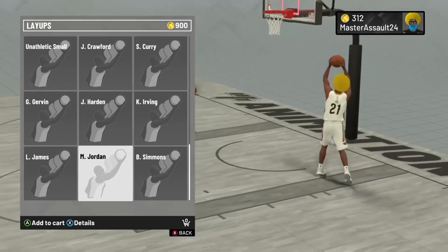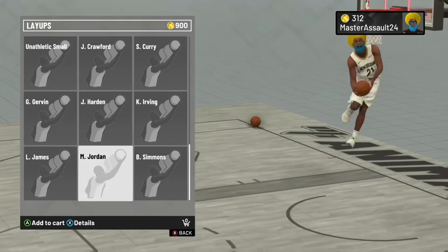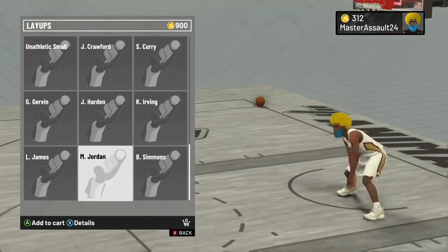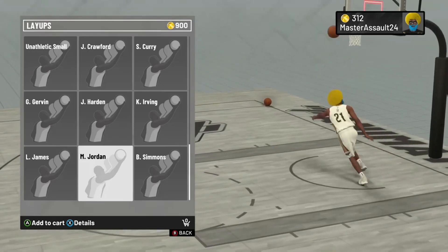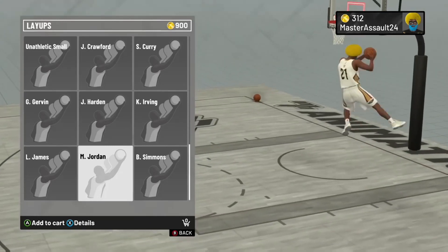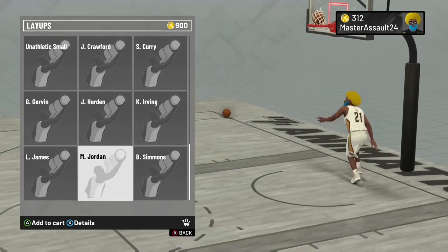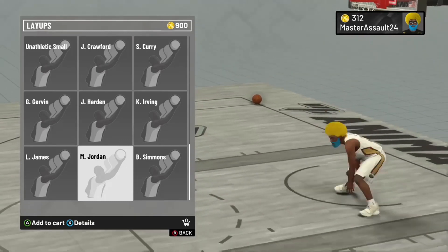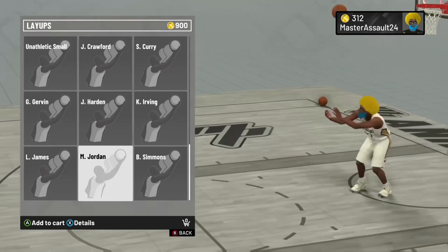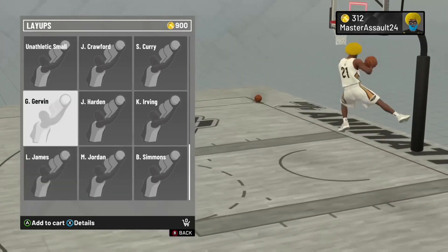Especially if you got relentless finisher — silver, gold, whatever level you got — this is what you want to use. This is the number one layup package you want to use, you don't want to use nothing else. Get this timing down and it's perfect. This right here is cash, this layup package is bucket because that's what it do. Literally gets the job done.